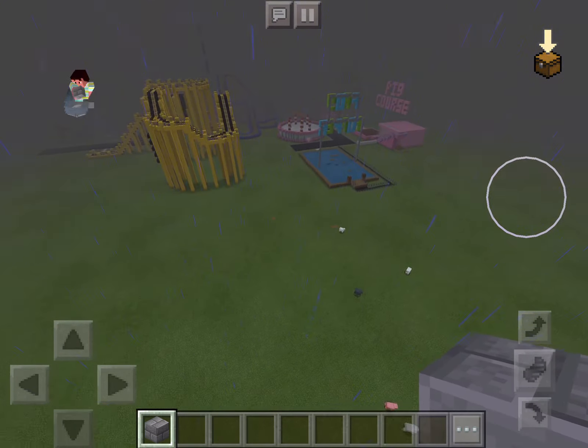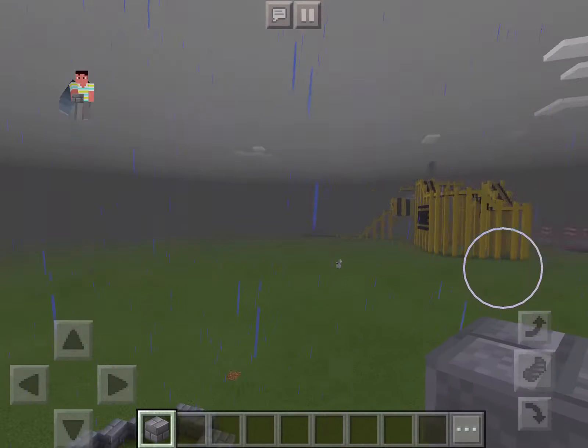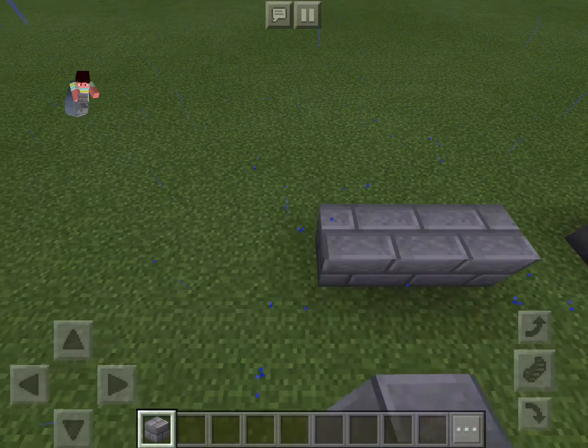Then you're going to count out blocks — going three, two, one, two, three — placing the foundation blocks. That is too much, adjusting as we go.